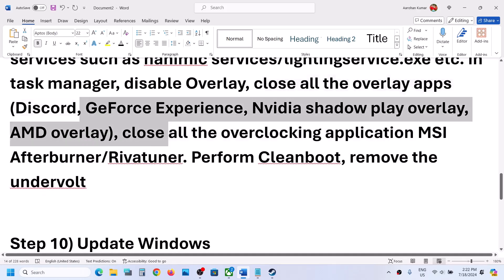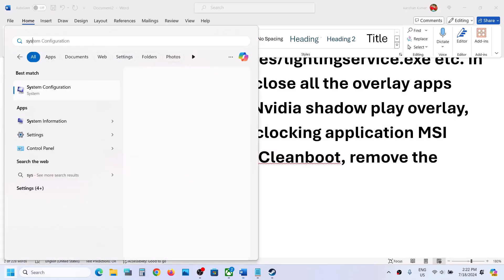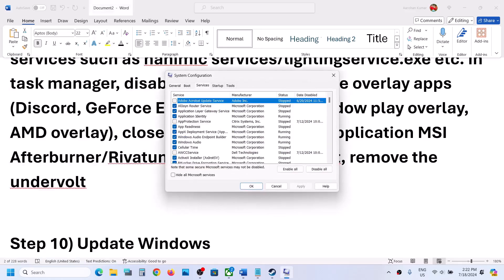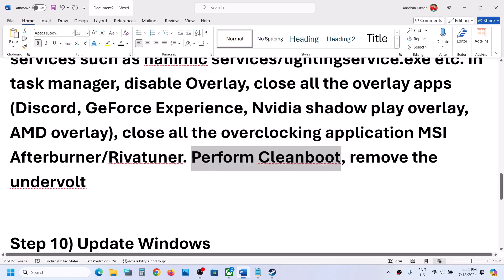Close all overclocking applications such as MSI Afterburner or any similar tool. To perform a clean boot, type 'System Configuration' in the Windows search box, click on System Configuration, go to the Services tab, put a check on 'Hide all Microsoft services,' then click Disable All. Hit Apply, click OK — you will see a restart prompt. Restart your computer and check.